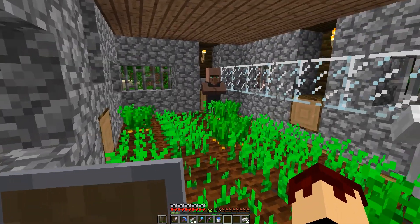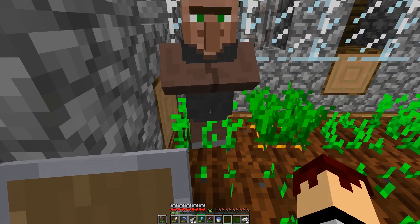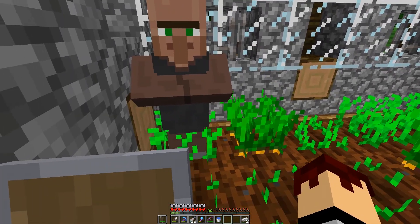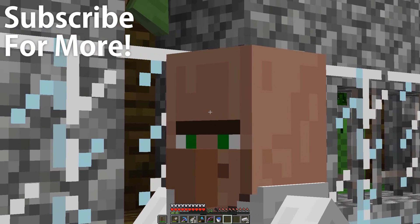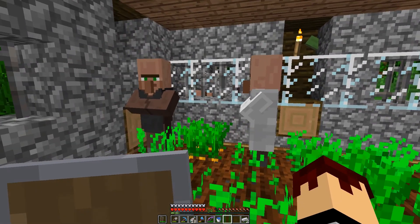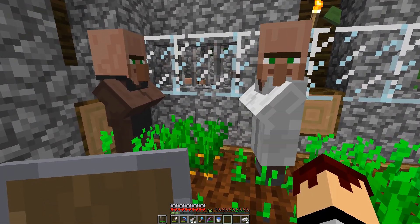That's actually our farm. You do need one brown-coated villager — it doesn't matter what apron he's wearing, but he needs to be brown in base color because those villagers are the only ones that will harvest crops. Then you basically just need any other random villager for him to breed with. So you need three villagers to start this thing rolling.